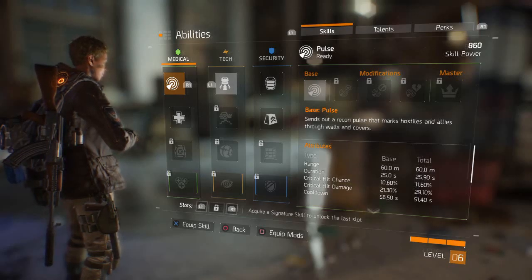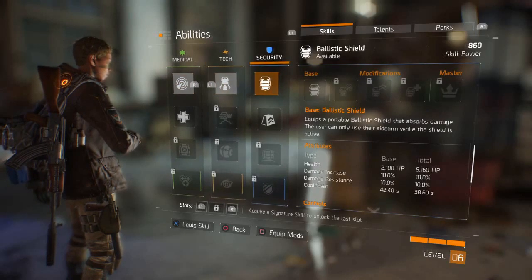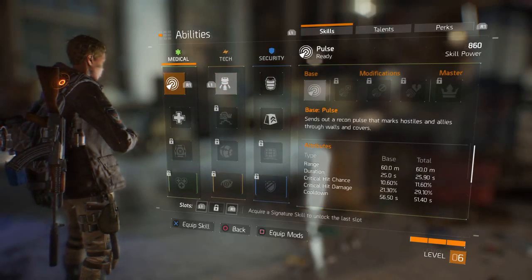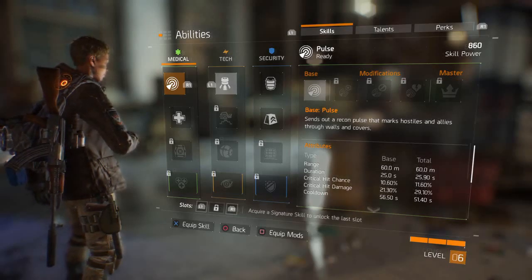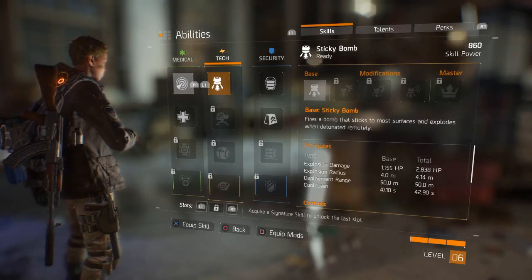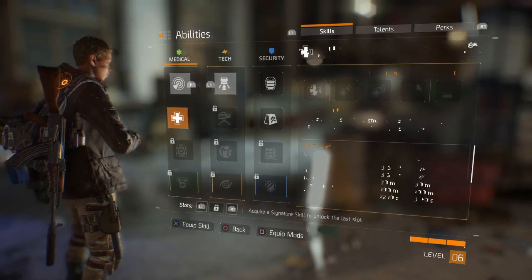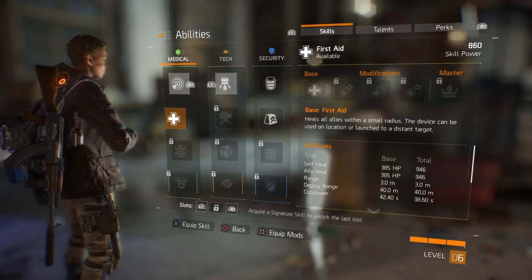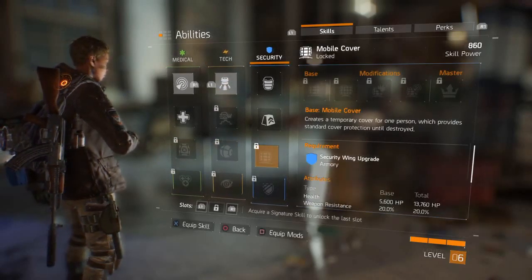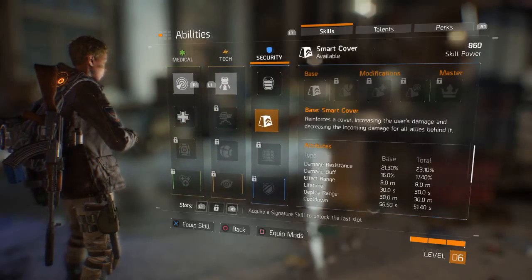Let's look at the abilities. You have three categories with three subcategories each: medical, tech, and security. These are your active skills. I have pulse equipped, which pulsates a wave out and highlights all enemies in the vicinity. I also have sticky bomb, which is basically a grenade launcher that shoots sticky grenades you can detonate.